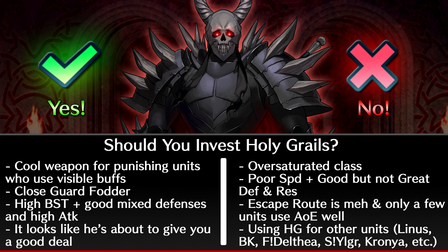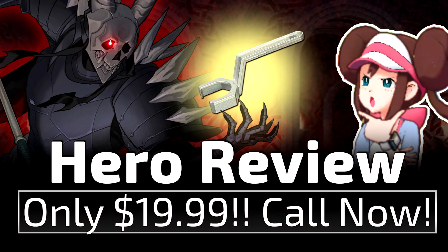On the no side: the Lance Cavalier is an oversaturated class and you might have already invested in someone — like Dimitri, Juan, Camus. His speed is poor and he needs a lot of investment. His defense and res are good, but not great. Escape Route is meh, and not too many units can make use of an AoE special. Perhaps you're using your Holy Grails for other units — Linus, Fong Delphia, Samar Yager, Cronja, Camus. Personally, I'd say no, because there are just too many other good Lance Cavaliers, and there are just so many other Holy Grail units who you know will excel well.